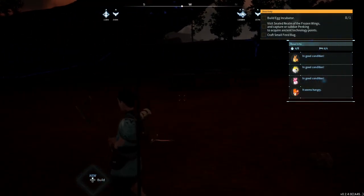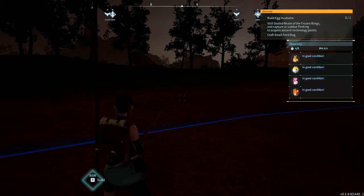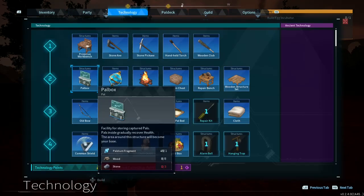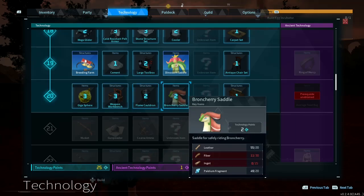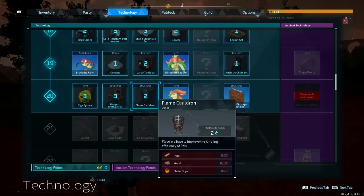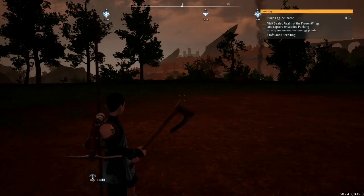Alright, everybody's waking up. Hold on. This one says it's hungry but it's going to eat. Feed yourselves. Let's go now. Where should we go? Hang on, I didn't even check the new level. Weapon workbench. Flame cauldron. Storage cabin — that could be interesting. Cement. A heater. We'll let that be it for now.